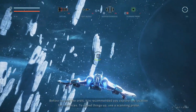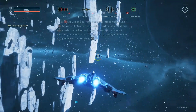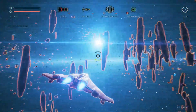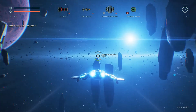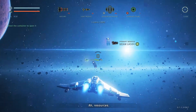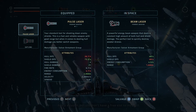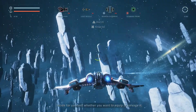Before leaving orbit it's recommended you explore the location for resources. Use a scanning probe to speed things up. Your ship has built-in sensors that pick up other ships at around 2 kilometers, but containers with useful items are only detectable at about half a kilometer. These containers — you get close enough, throw some rounds into them, and they give you loot. I'll equip the new weapon and salvage the old one for scrap.